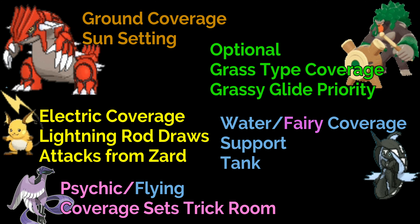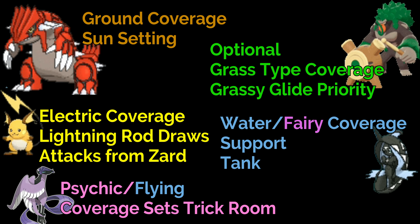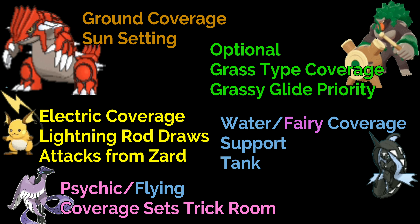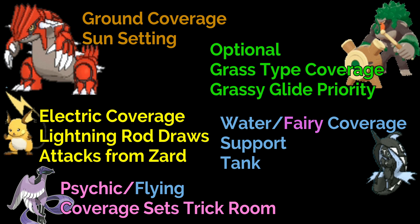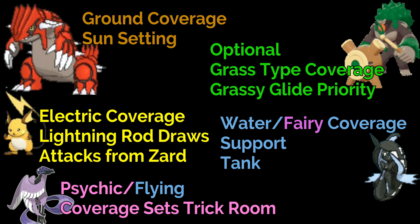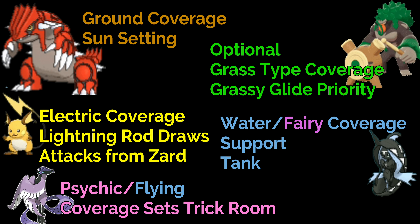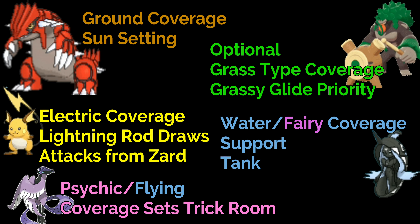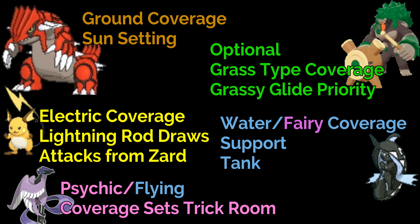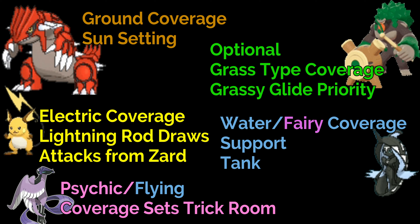Now let's take a look at the team composition. We're going to start with Galarian Articuno — it's the Psychic/Flying type, but more importantly, it's going to set your Trick Room. We are going to make a Trick Room Charizard, which means you want the lowest speed possible — a zero speed IV is best. Now a true Trick Room team is going to get over on you, so you might want to put Imprison on your Galarian Articuno. That way, if they have a true Trick Room team with a Glastrier or Regidrago — anything significantly faster than you in Trick Room — you'll Imprison their Trick Room and chip away to hopefully take out their Trick Room setter.